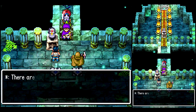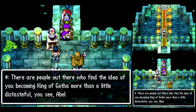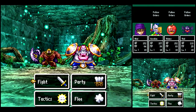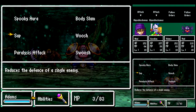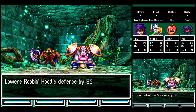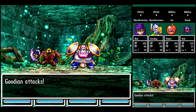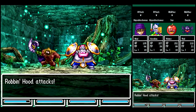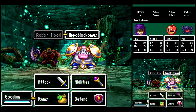Why not? Nuts. I'm not handing anything over to you. It's boss time — against Robin Hood. Okay so what you want to do is you want to cast Sap and Dazzle on the Robin Hood there, and kill the Hippoblockamus first. Can't believe I just said that. Straight face.